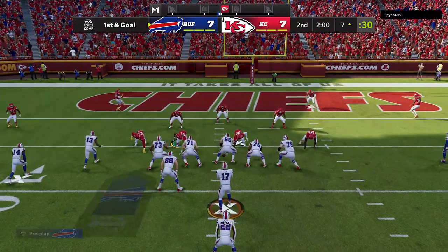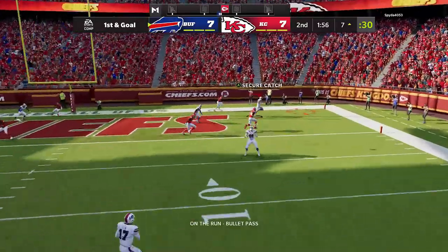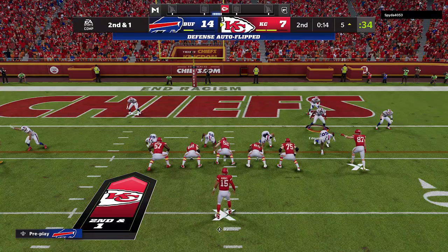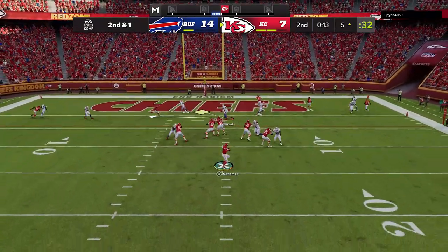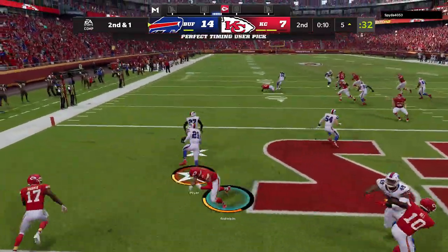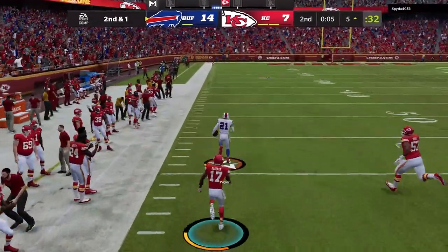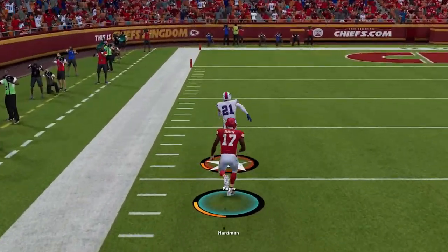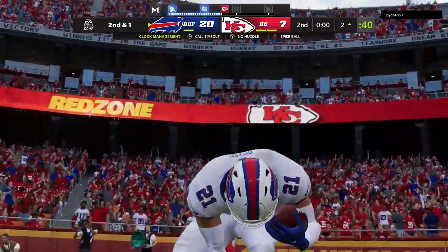We're going to go right back to that PA Boot play and have the exact same success. The A route was open again, the RB route was open again, everybody was open again, and we get a very easy touchdown. This particular video is going to end pretty abruptly as my opponent on the next drive doesn't have the results that he wants. He basically gets down to the goal line but we get an interception, and we're going to be taking this back for a 109-yard NFL record touchdown, although Mecole Hardman is chasing me down. And we get a touchdown, effectively ending the game.